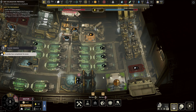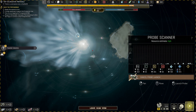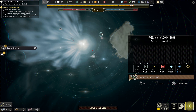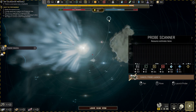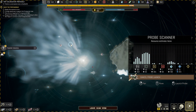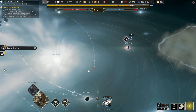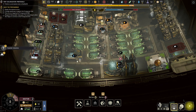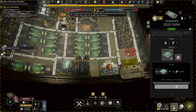A probe has completed its scan. I wonder if I can send another one — preferably not too close to the storm, I think. Oh, there's a ton there. I have to worry about my stockpile getting too full, and you can't deconstruct these things — they take forever to disappear. I wish it was quicker.